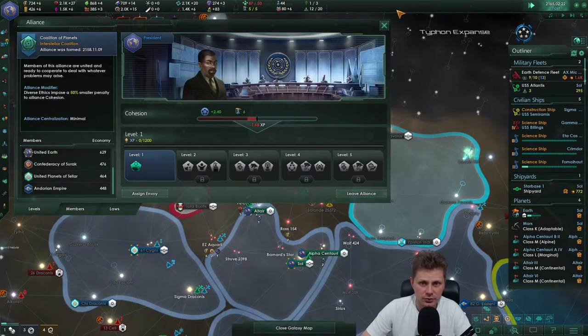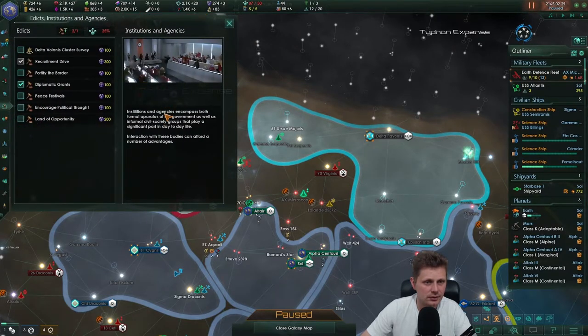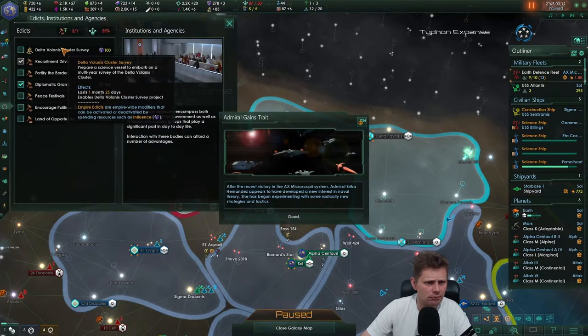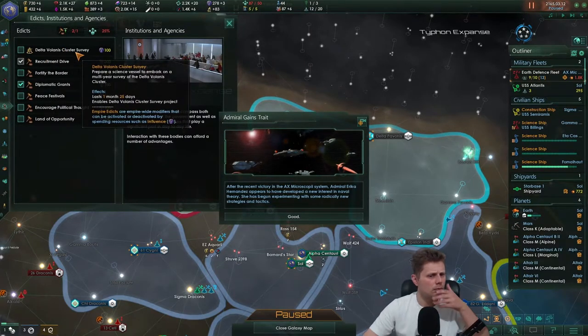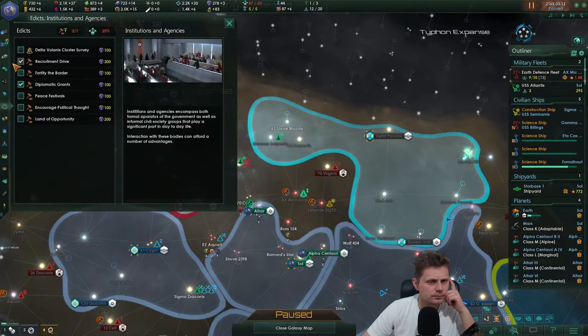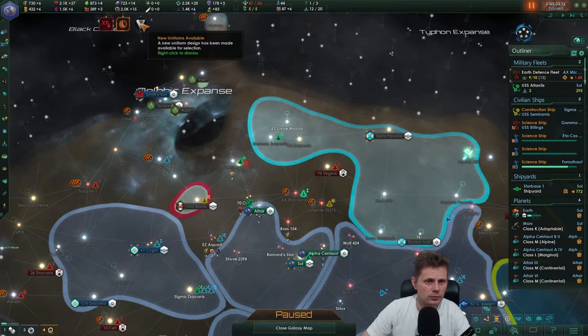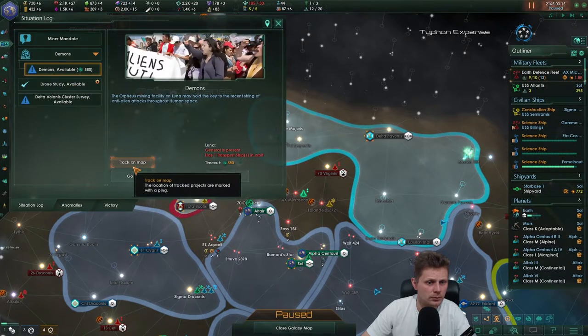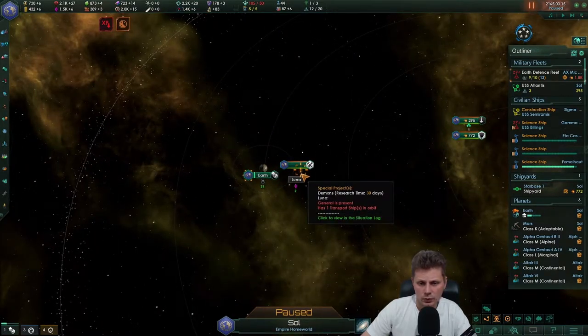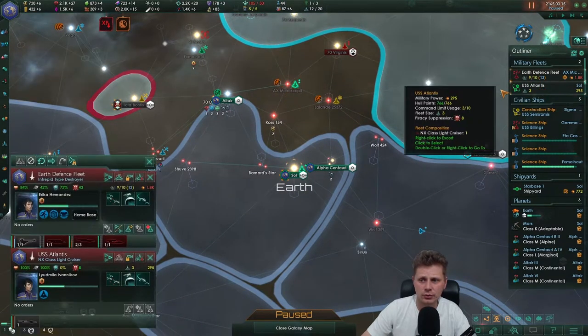We're almost out of the negative, so we start building up - that's good. New uniforms, let's take a look. There is a project - let's accept that. We need to send a general. They did lose a ship.